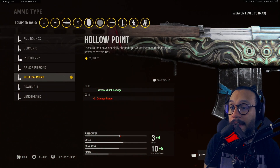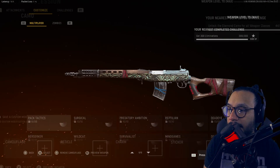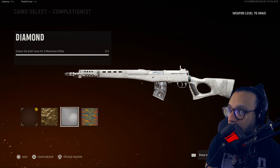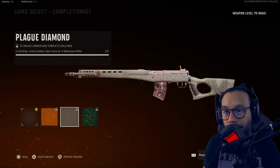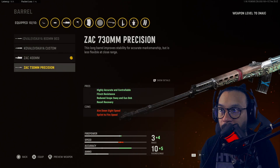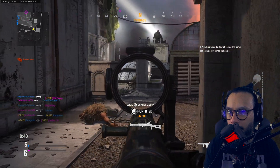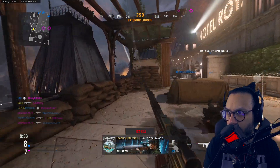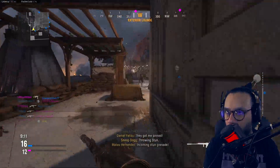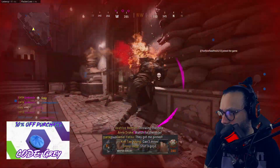The SVT 'Spiritual Possession' blueprint breakdown: muzzle is the F8 Stabilizer, barrel is the ZAC 400mm, optic is the Slate Reflector, stock is the ZAC Grip, underbarrel is the 1941 Hand Stop, magazine is the 6.5 Sakura 15 Round Mag, ammo type is Hollow Point, rear grip is Stippled Grip, proficiency is Vital, kit is Fully Loaded. Camos include gold, diamond, atomic, and zombies camos: Golden Viper, Plague Diamond, and Dark Aether. Note: changing the stock completely removes the blueprint design.